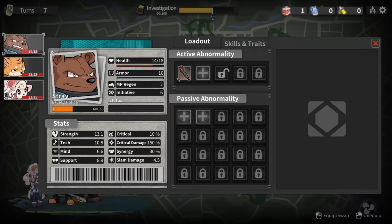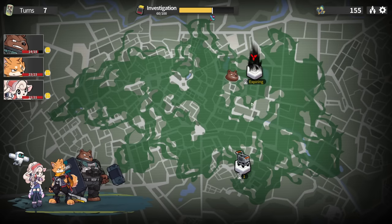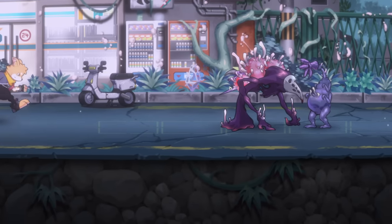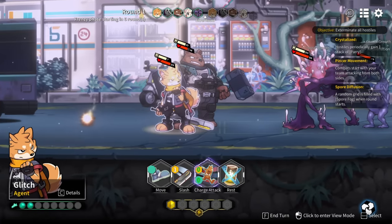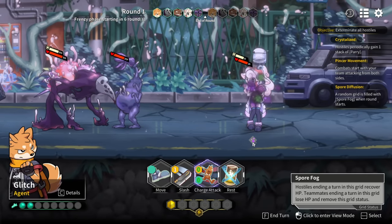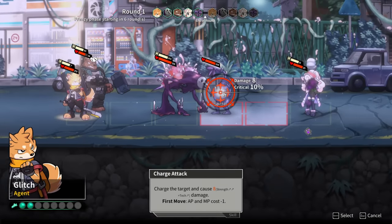I don't know whose inventory space I'd want to increase yet. That pop-up is going to bother me. What happened over there? Hostiles ending a turn on this grid recover HP. Teammates ending here lose HP, then remove this grid status.